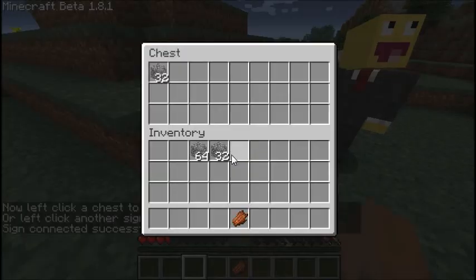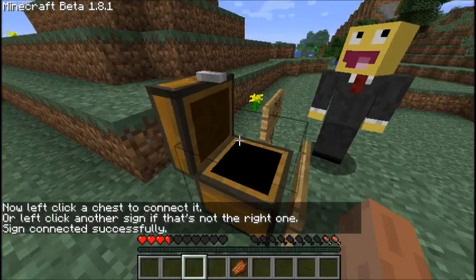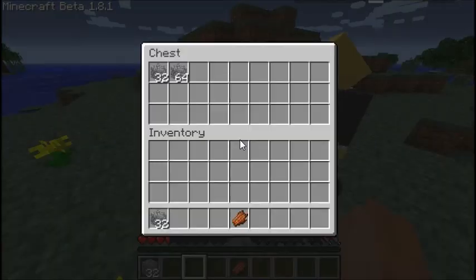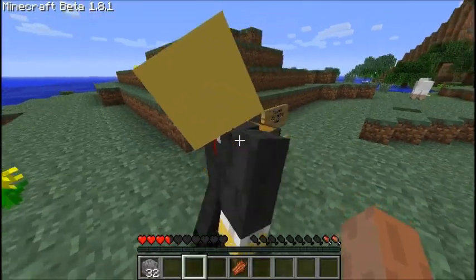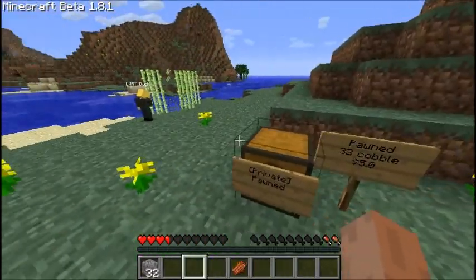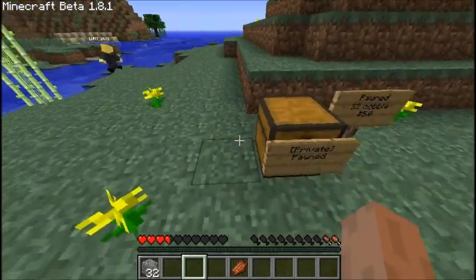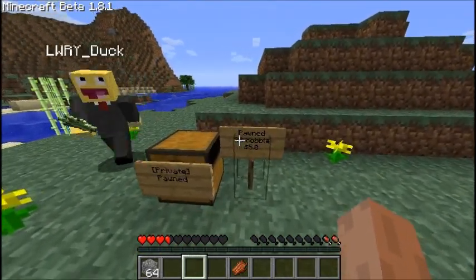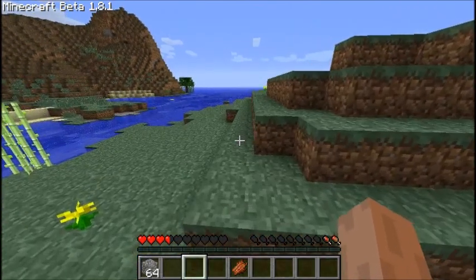Now what you do is fill this up with stock. Just to test it, I right click this — it gives me 32, still got the rest in there. And this guy can't just come along and steal all the stuff; he can't place a sign and connect it to his chest or anything. He has to right click that sign to purchase it. So it's not exploitable like the old sign shop system.